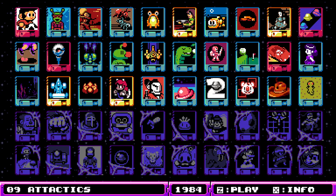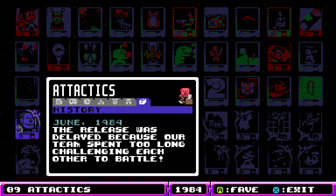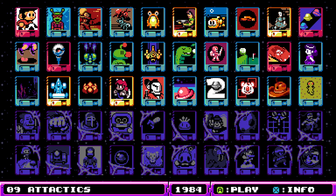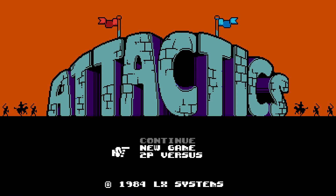Hello, welcome back to UFO 50. Today we're playing number nine - a tactics game. This is a 1984 one-to-two player arcade strategy. 'Carefully arrange your troops for maximum advantage in this game of real-time tactics.' I think I've seen this one - that sprite is very memorable on the cover. I've seen it in the trailer and I was a little skeptical of it. The release was delayed because the team spent too long challenging each other to battle, so maybe it's primarily a multiplayer game.